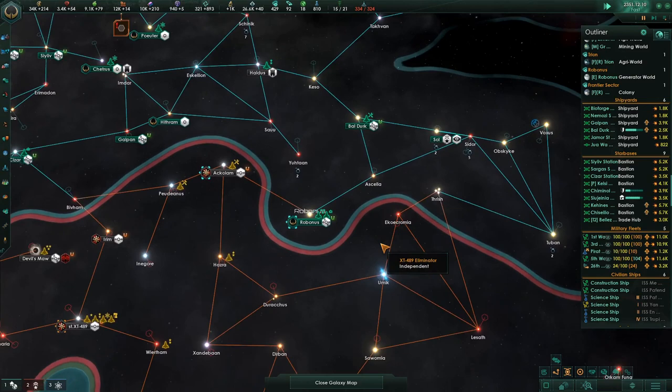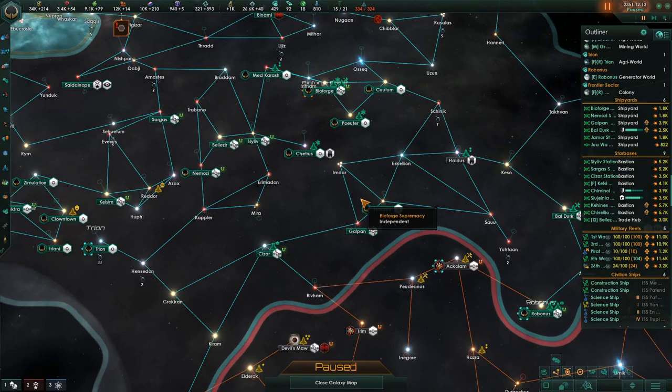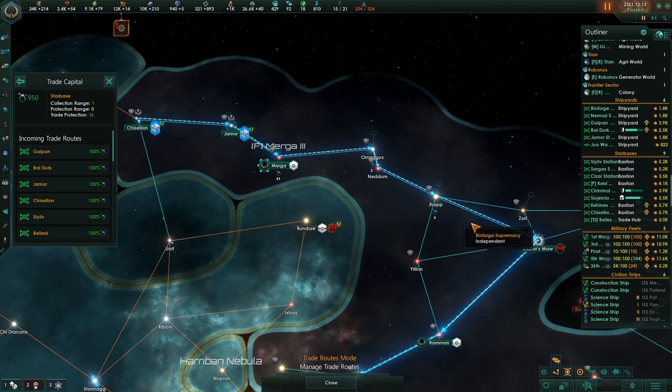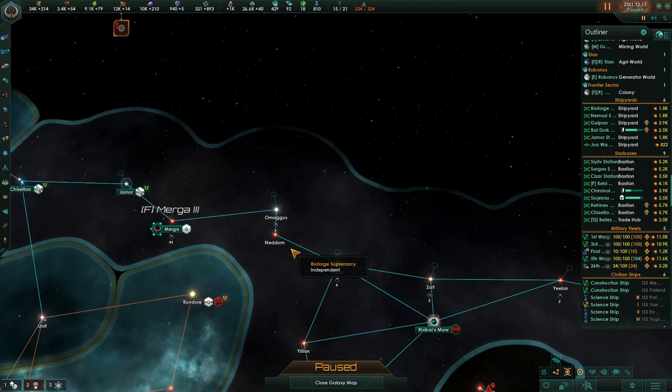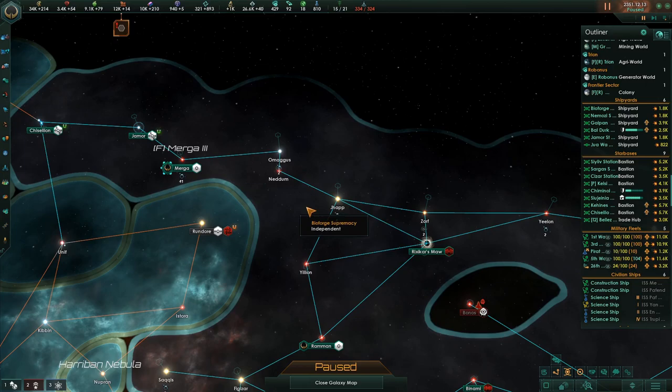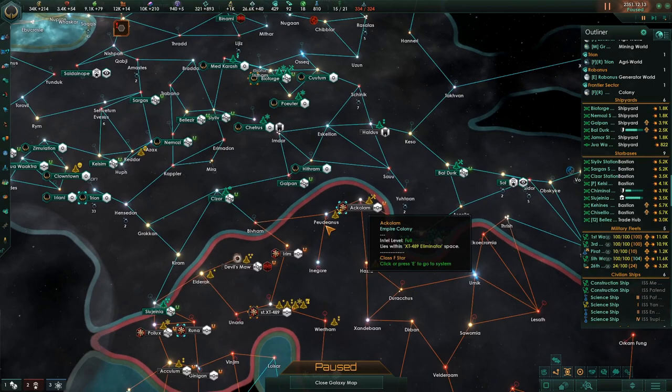More starbases can put anchorage on which can drive the naval cap up, and it can also get me collecting trade from this whole route over here. So what do I have for a space station? If I collect trade from there I'd have to put a trade station here to collect from two away.